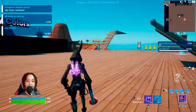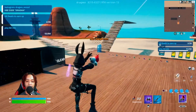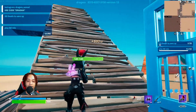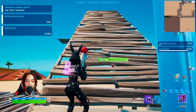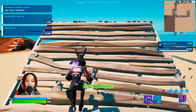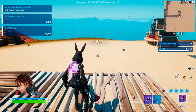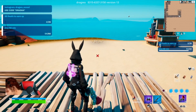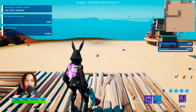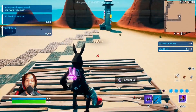Head back into the map and then we're gonna head back to the same side where the change outfit is. From here turn to the right, then make sure to get your builds out and go one, two, three, then your floors one, two, three, four.